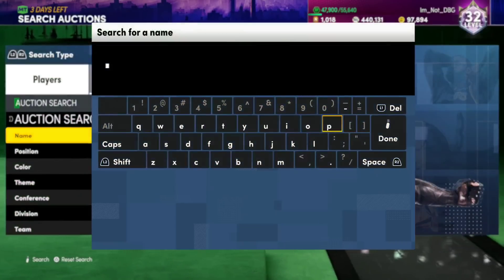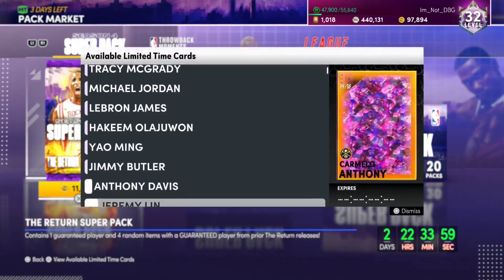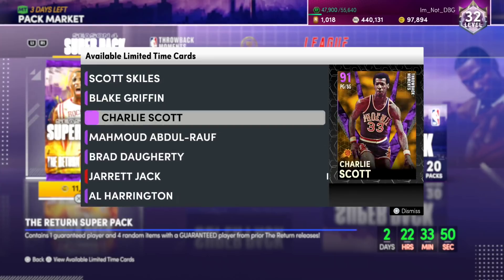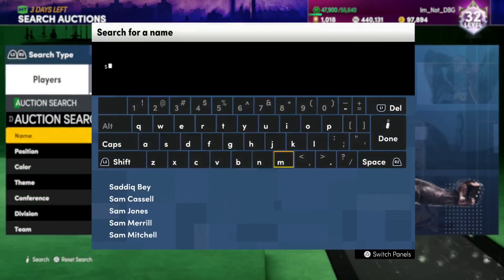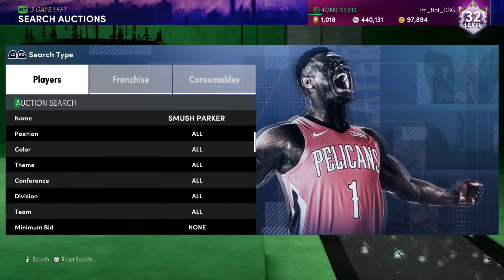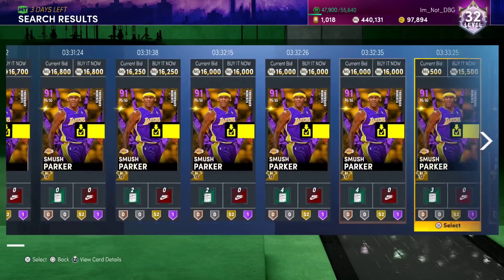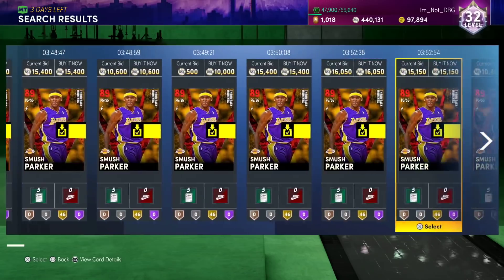However, some cards that I am predicting to have a huge drop - is Smush Parker in packs? Because that's a big one, because sometimes these lower overall cards are not actually in packs. Okay, if Charlie Scott's in packs, then it means it's almost certain that Smush Parker's in packs - he's in the same promo as Charlie Scott. So Smush Parker - that card right there - is a big one to see what price he has gone to. He was up nearly 20k yesterday. So he's dropped quite a bit - Smush Parker's down to 10k. This is the best 10k you're ever going to spend, and you can see there's so many Smush Parkers on the market.